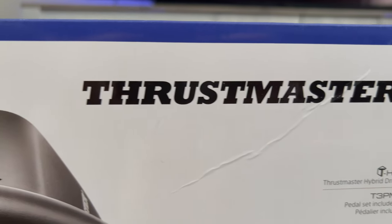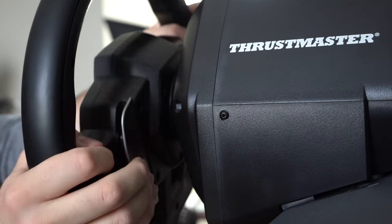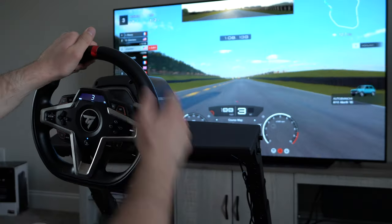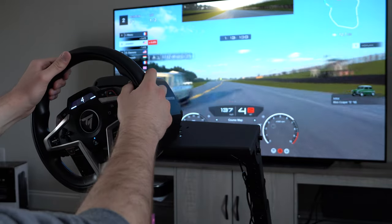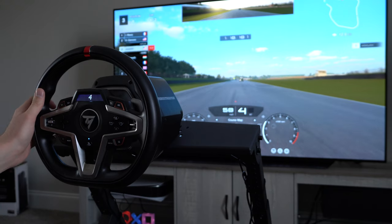Moving on to the other accessories — the wheel, pedals, and shifter are all made by Thrustmaster. The wheel and pedals are from the T248 package, which retails for $399. The wheel includes dynamic force feedback and magnetic paddle shifters, which are pretty loud. It also includes a magnetic pedal set with a gas pedal, a brake pedal with a spring, and a clutch. The dynamic force feedback is a huge part of what makes this setup immersive — if you hit a corner too hard, you can feel the feedback from the wheel. Once you hit the grass, the wheel starts spinning and throws you into the wall. It's a feeling you won't forget.